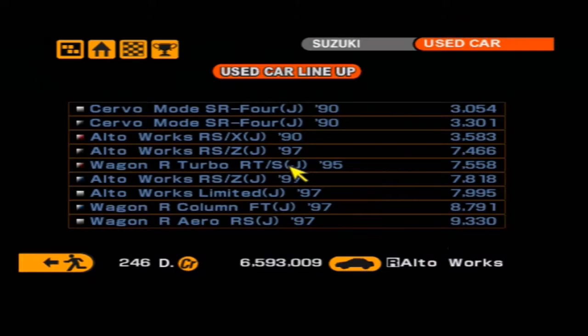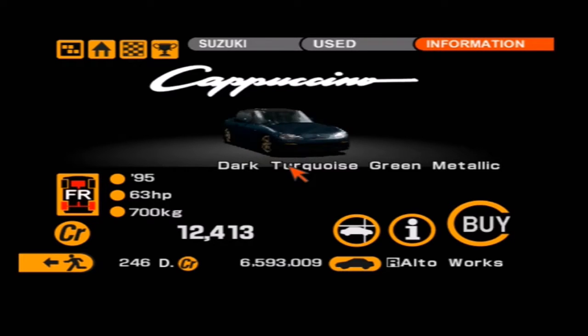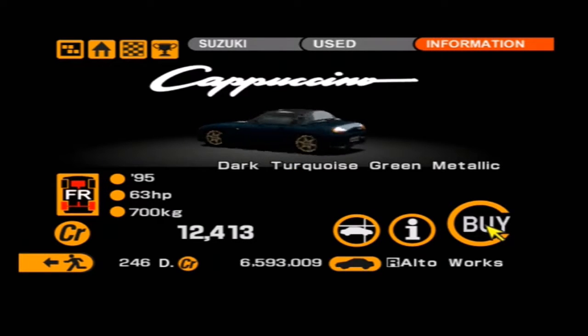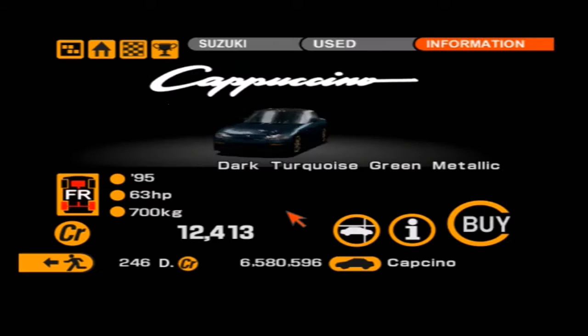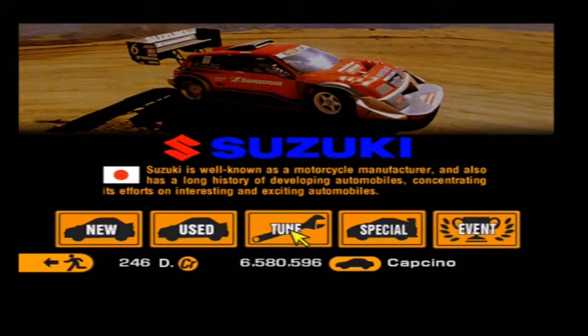For that we need a Cappuccino and there's one here. This is the only one available, however it comes in a decent colour and it's got gold wheels, kind of like a Subaru I guess. Anyways, let's go ahead and buy that and we will head to the upgrade shop and I will quickly upgrade this thing.